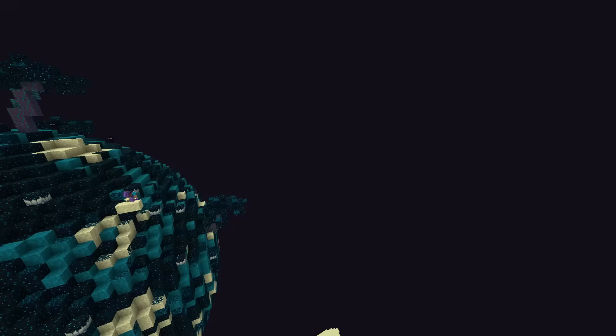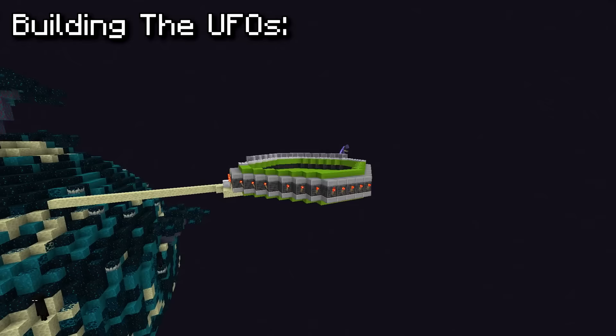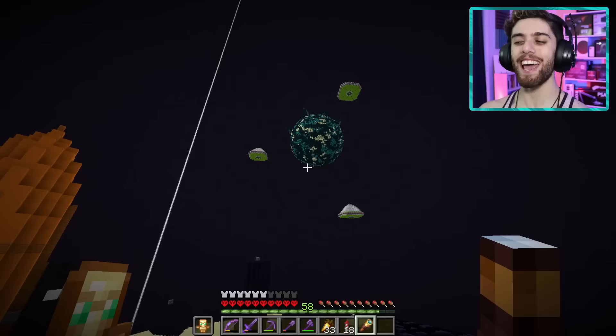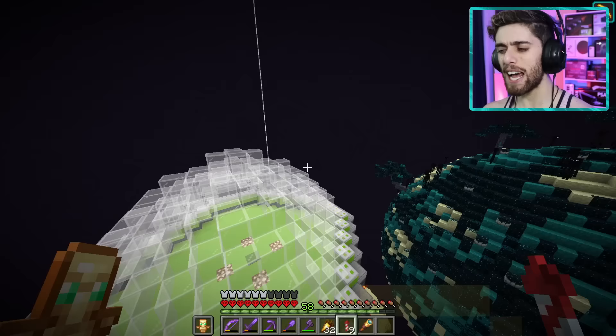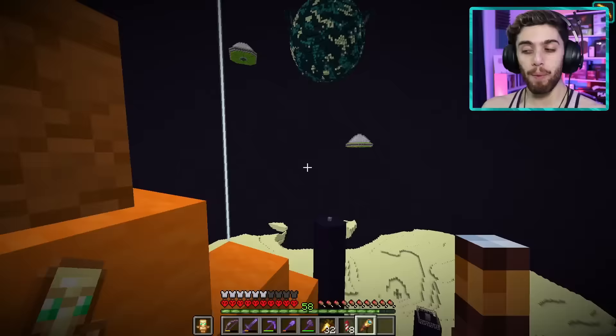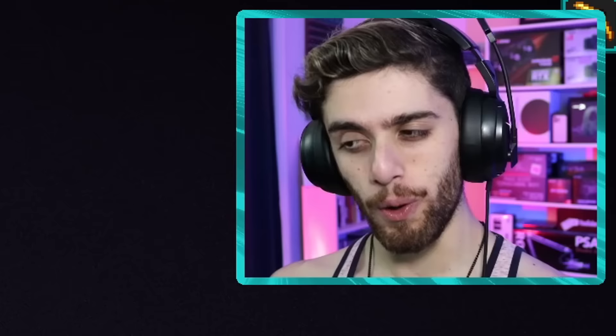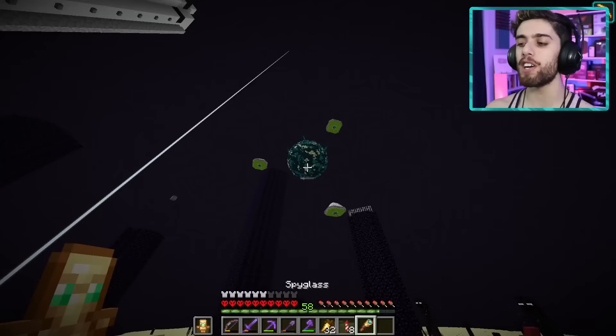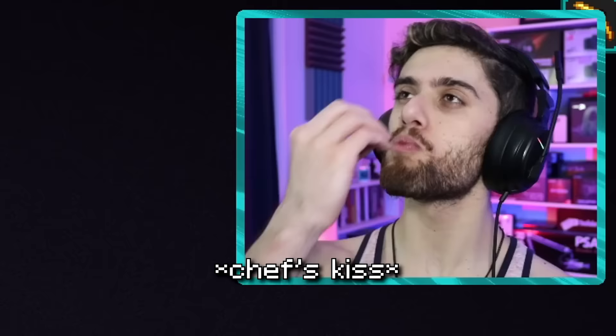And there we go — some beautiful UFOs floating around their home world. At first I was kind of like, is this the right idea? But looking back, I love them because they look so big compared to the planet. They're like giant alien motherships, which by the way might be a future build idea. This Skulk planet is officially 100% done. It is chef's kiss.